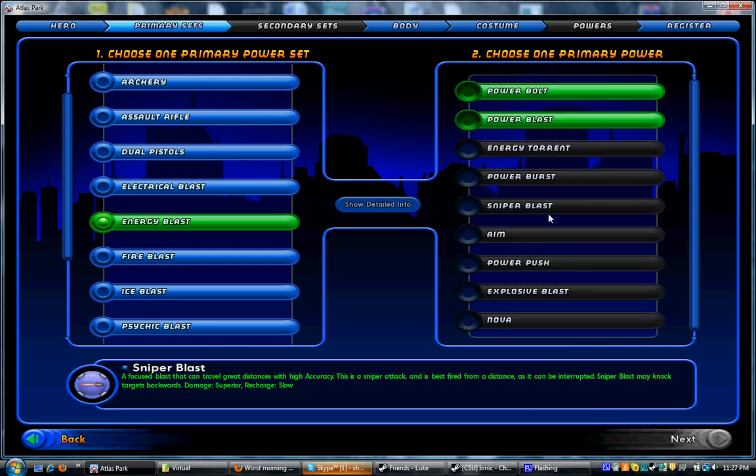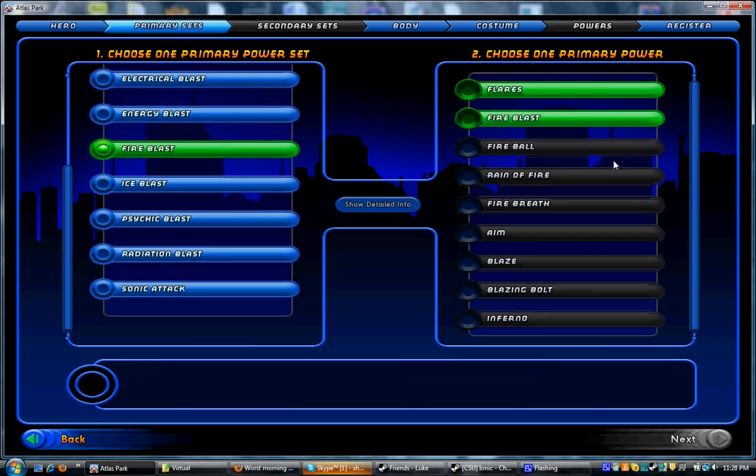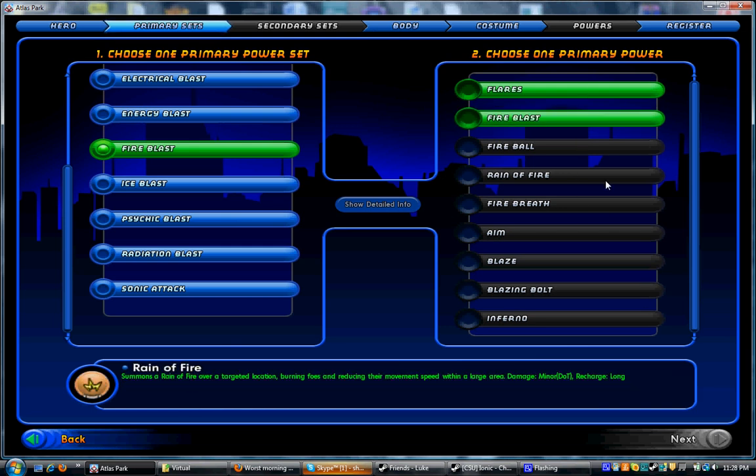Fire Blast — one of the most popular blaster primaries in the game, definitely. Fire does by far the most damage, and almost all of its powers are pretty decent to use. It's got aim, of course, it's got a sniper power, it's got the typical Tier IX — you walk in, you use Inferno, things die. It's got Fireball, which is one of the best and most popular AoE attacks in the game. Fire Blast is great, especially if you want to PvP — Fire Blasting is flavor of the month for PvP almost all the time.